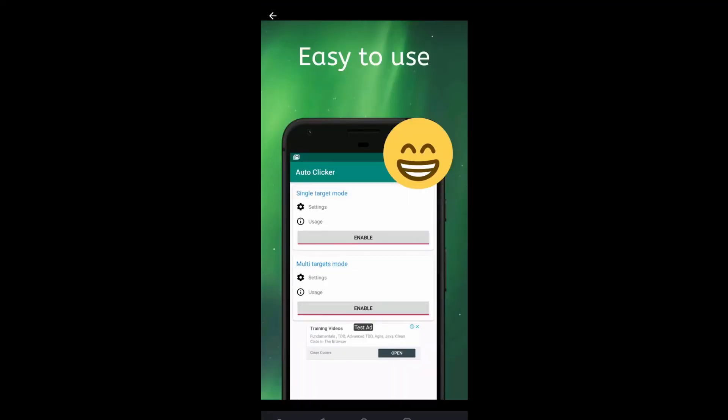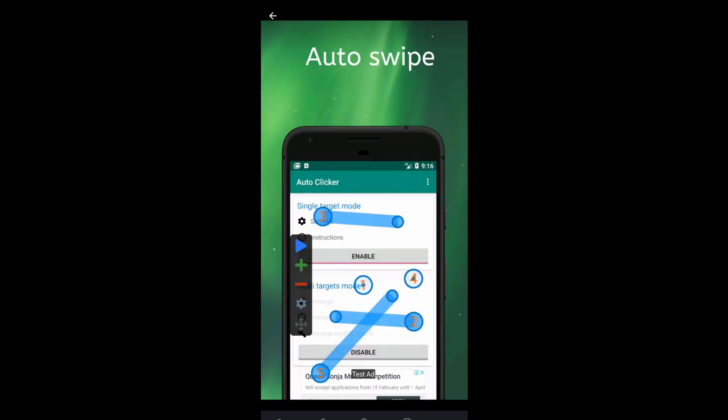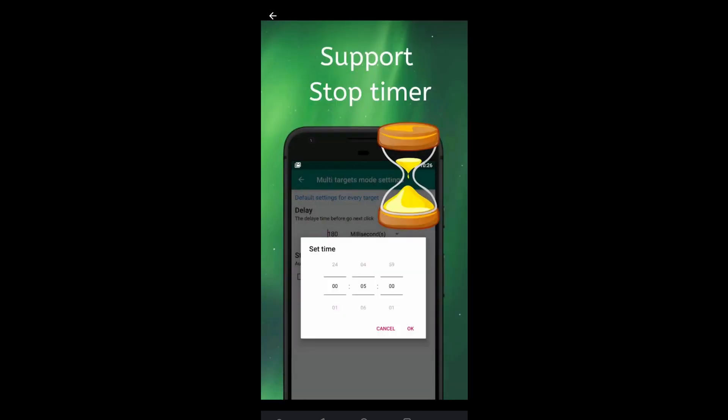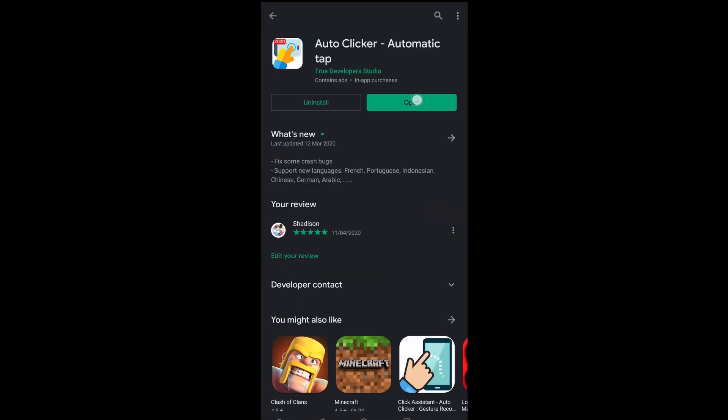Here are the features of the app: it has a single target mode, multi target mode, auto swipe, and it supports a timer as well. The positive thing about the app is your device does not have to be rooted.